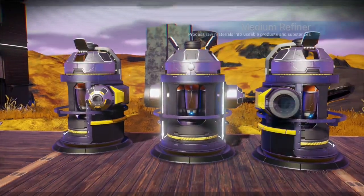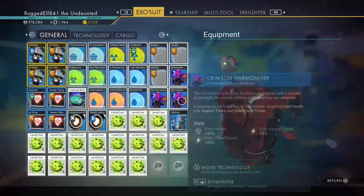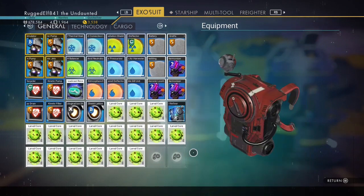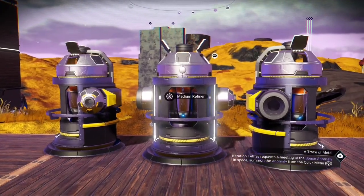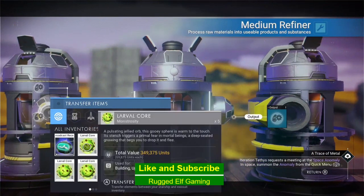When you go back in here there's nothing in there, and you have the space you need without having to move stuff around. So now what we're going to do — we've got 17 of them, which is a good amount — is refine these.